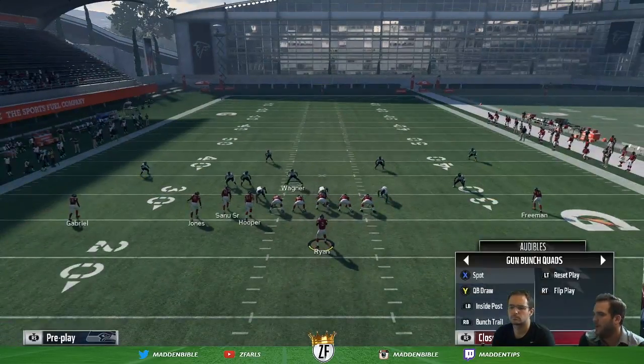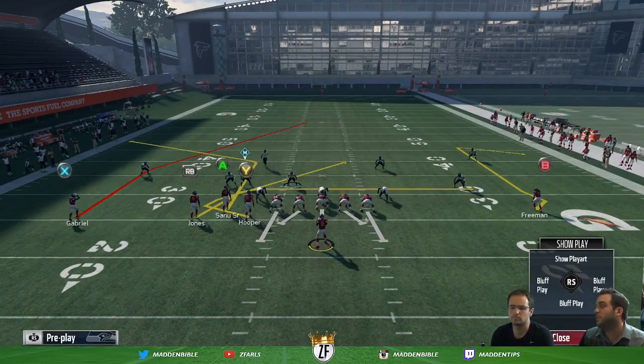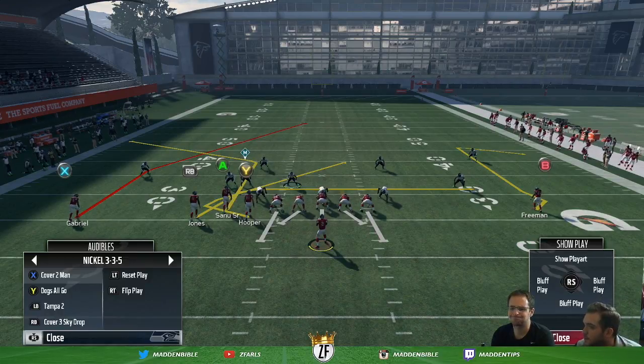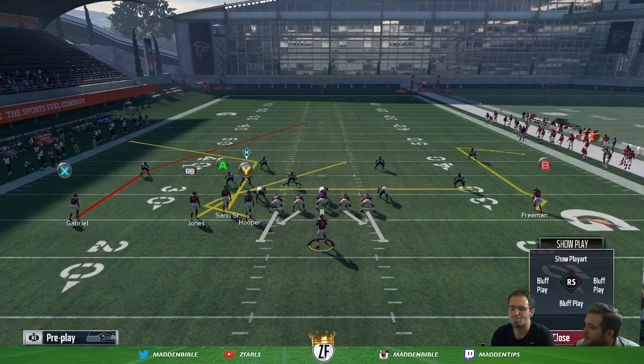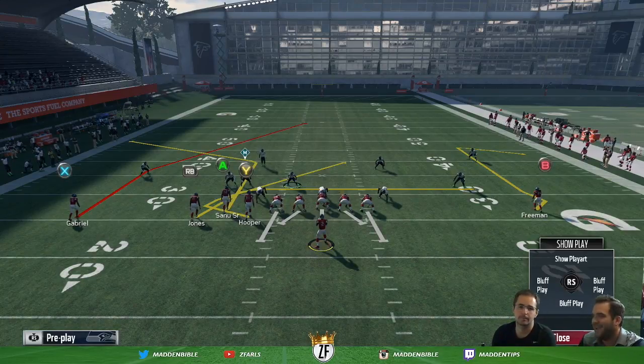Now the last play is Bunch Trail. We get that deep post to Gabriel for the cover two-beater — that's what we love, split the defense. Now you have a deep corner to Sanu. And what I absolutely love about what this scheme brings to the table is you have all this action on the left side of the field with the quads, and then you have an ISO receiver on the right side of the field. The ISO receiver, I think personally, is the tone setter.